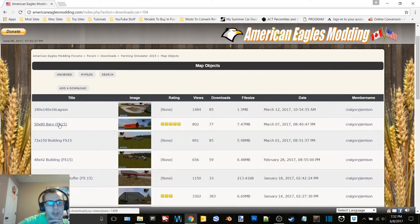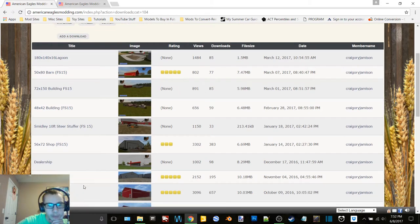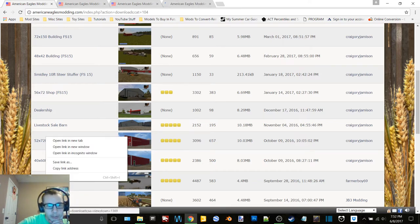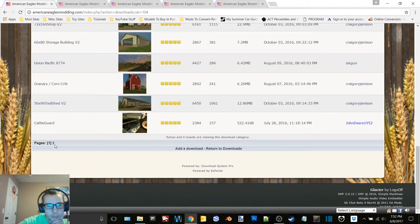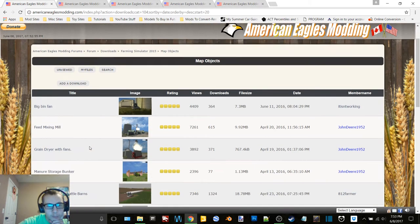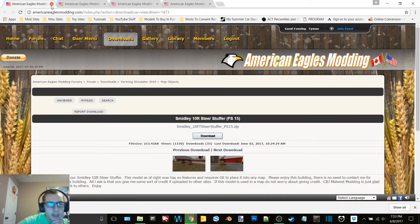So we have a 50 by 80 barn — I want to download that to throw into the beef pen and pig pen I guess. Let's check out these two here — uh, shed pack, you can look at that. Okay, so we'll download this.